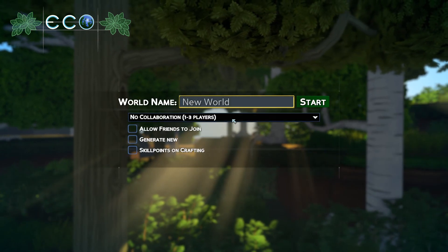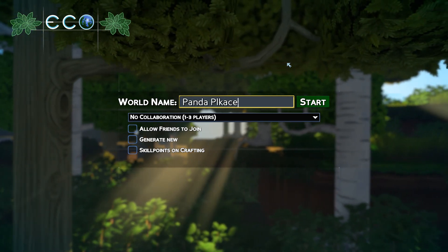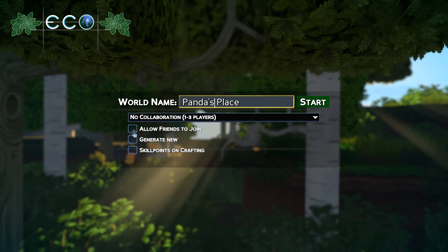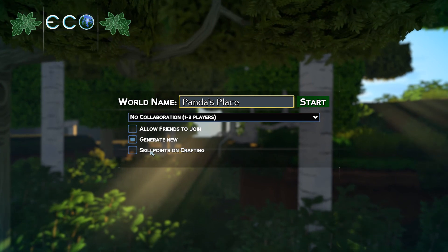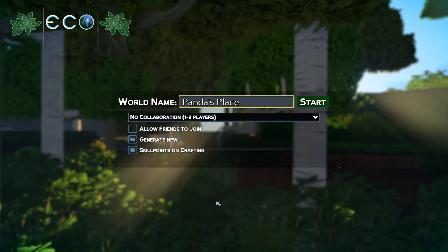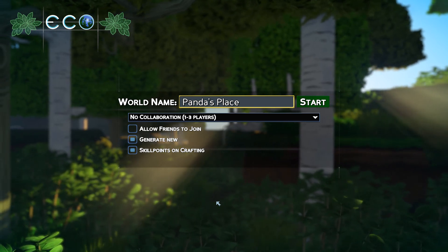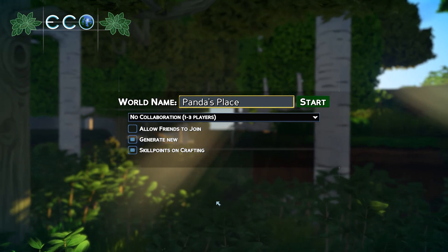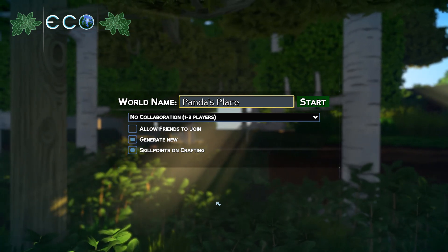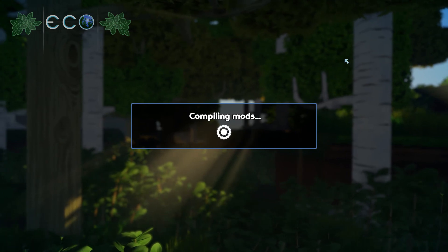Let's jump into it. This will be the new world — I don't want friends to join, collaboration yes, generate new skill points on crafting. The reason you want skill points on crafting turned on is because skill points in this game come very slowly. If you don't do it on crafting, they come on a daily basis based on your nutrition and the way your house is set up. Once we get to the game I'll show you how to manipulate that a little bit more.